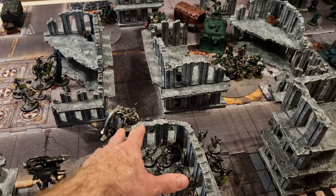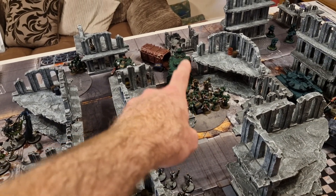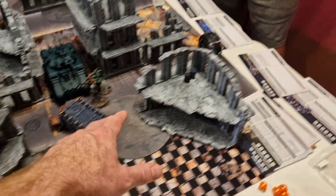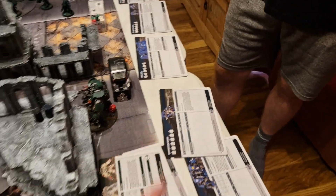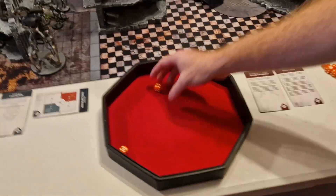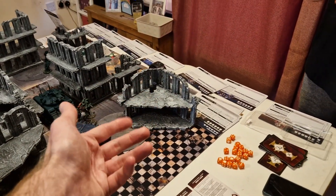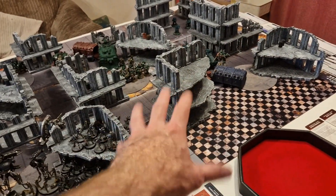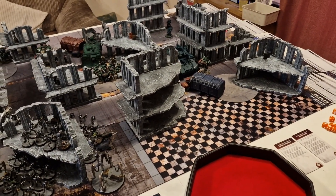The Dreadnought walks over for flank support, Repulsor and Suppressors stay still to use heavy weapons hitting on threes and twos respectively. Warsuit and infiltrators shuffle back — the warsuit is nearly dead on three wounds. He passes his battleshock test so retains full stratagem access. Terminators remain in reserve — no need to drop them yet without an Engage Behind Enemy Lines objective in play.